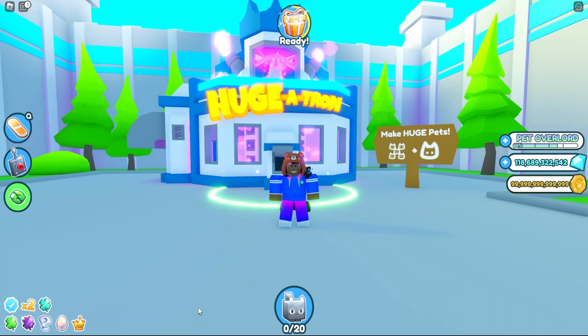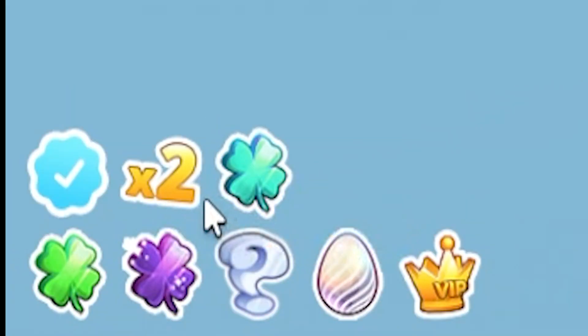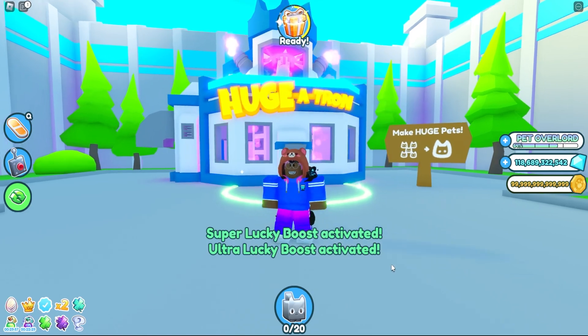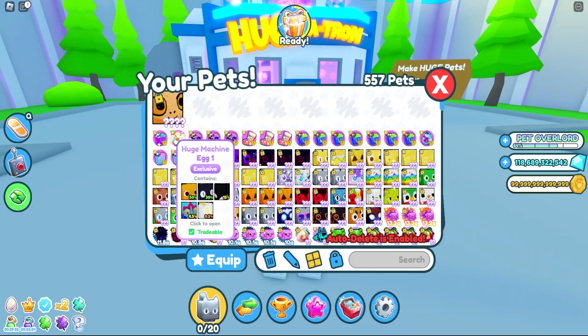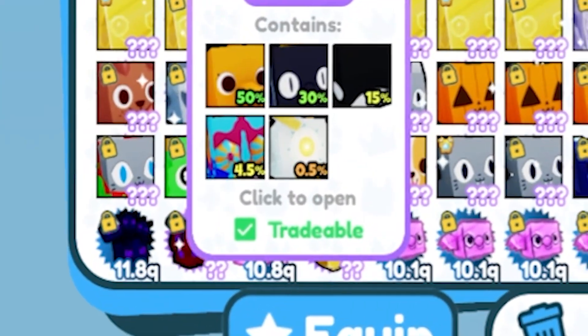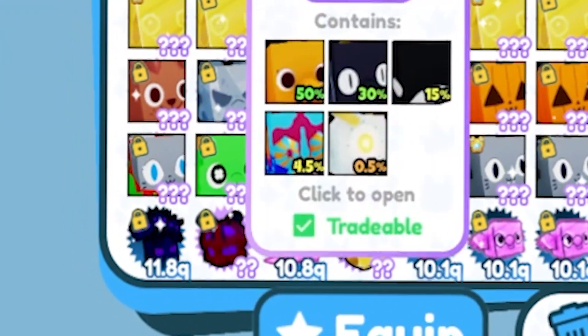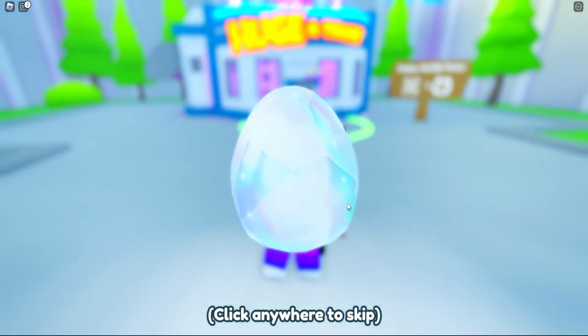There's a lucky event and a 2x coins boost active. Let's pop out our super lucky and ultra lucky — please give us the huge luck! Leave a like for the luck, we really need it. We want the huge Angelus, which is 0.5 percent chance. If we get any other huge that's definitely fine. Are you sure you want to open this? Yes, I do!